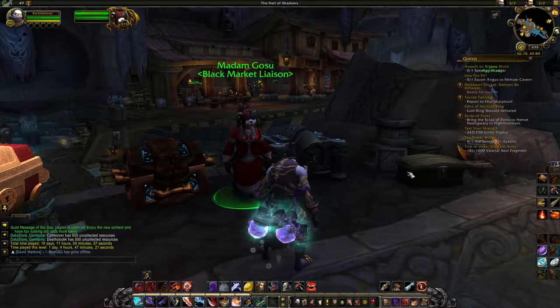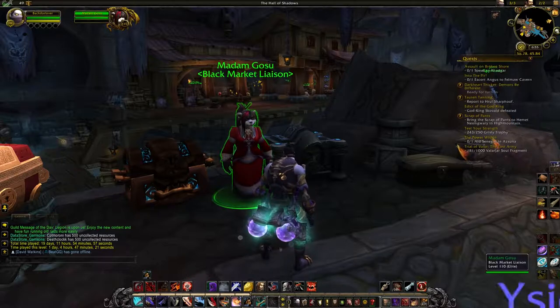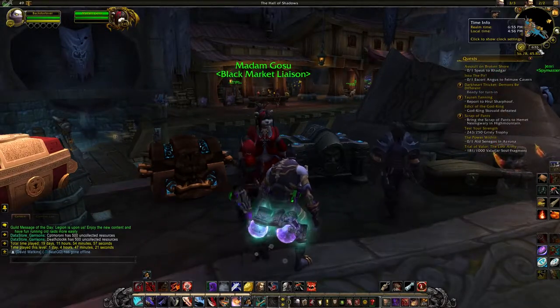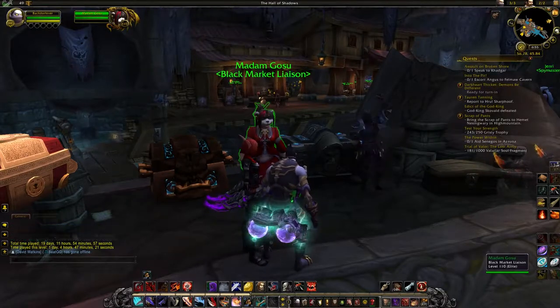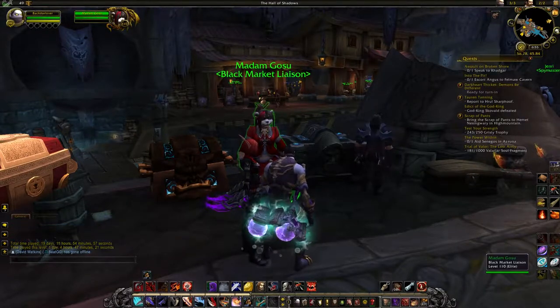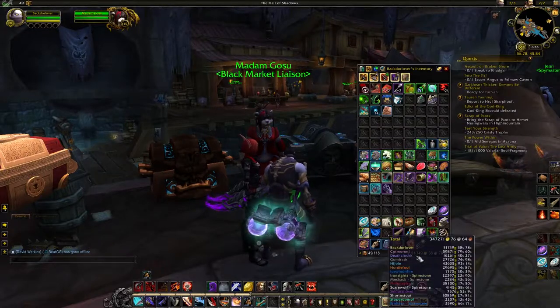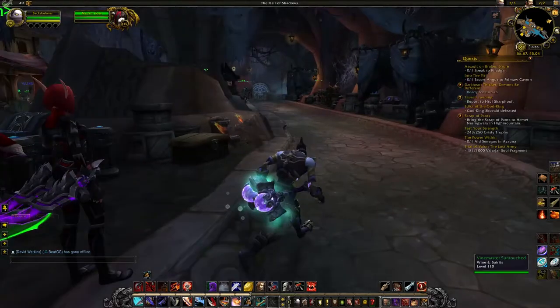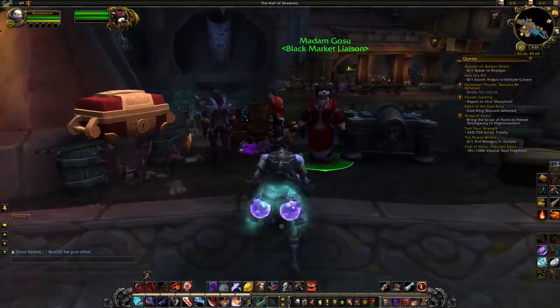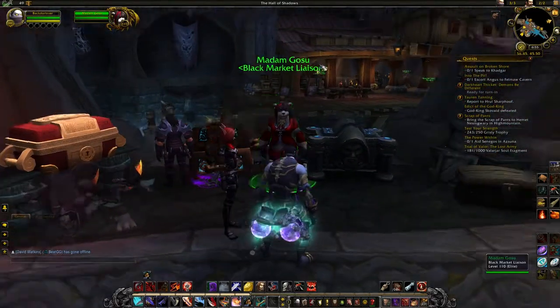So if there's a pet that I really want, what I'll do towards the end of the day — because these auctions usually expire around 10 o'clock server time — is I'll just have this character right here. He's got a decent chunk of gold on him, about 50k, and I'll just bid until I win it.